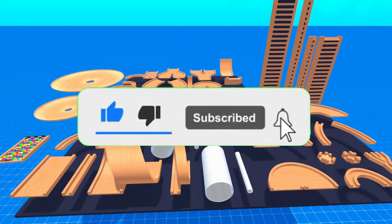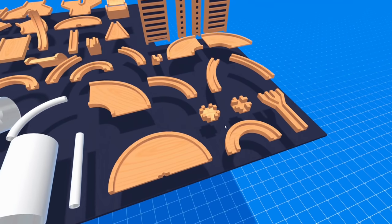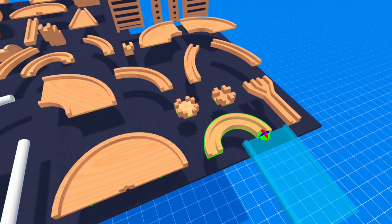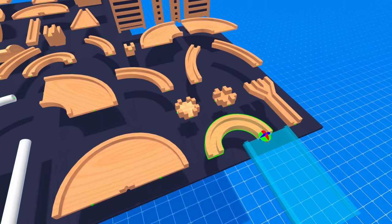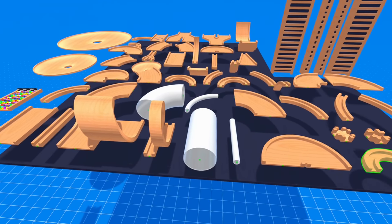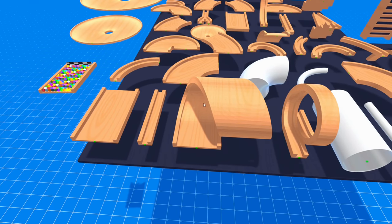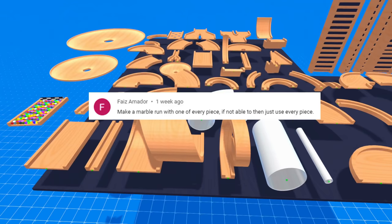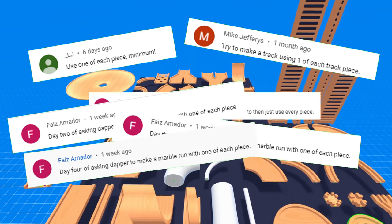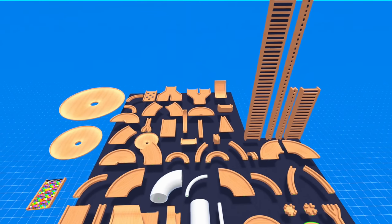This is every track piece currently in the game. Technically it's every piece minus one — this little flat U-turn here. There's technically two of them because there's a right and a left U-turn for some reason. I'll also still be using decorations and physics for this build, as we'll probably need some boosters to get through this loop and stuff like that. I also want to thank these commenters for giving me the idea. If you have any ideas, let me know down in the comments below.